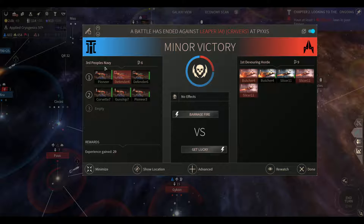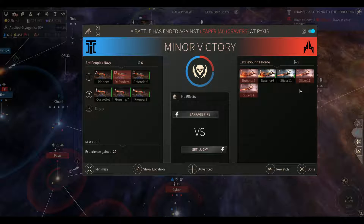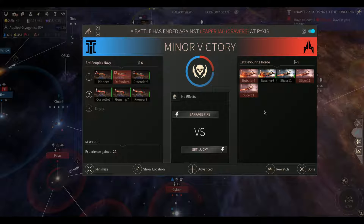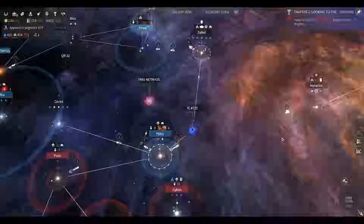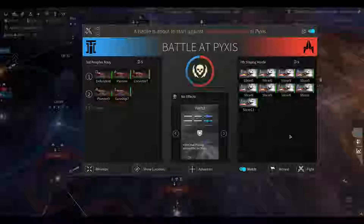There he goes — done his job, went out valiantly, took a lot of fire. Now they'll start targeting our secondary Defender. There goes one of their Butchers — huge victory right now, this is massive! Our long-range advantage is taking its toll. They don't have much energy defense so our laser turrets did very well. They're calling it a minor victory but I'm calling it a major victory — we lost one Defender, nobody else took much damage, they lost a Butcher and two Slicers, and their other ships were significantly damaged.